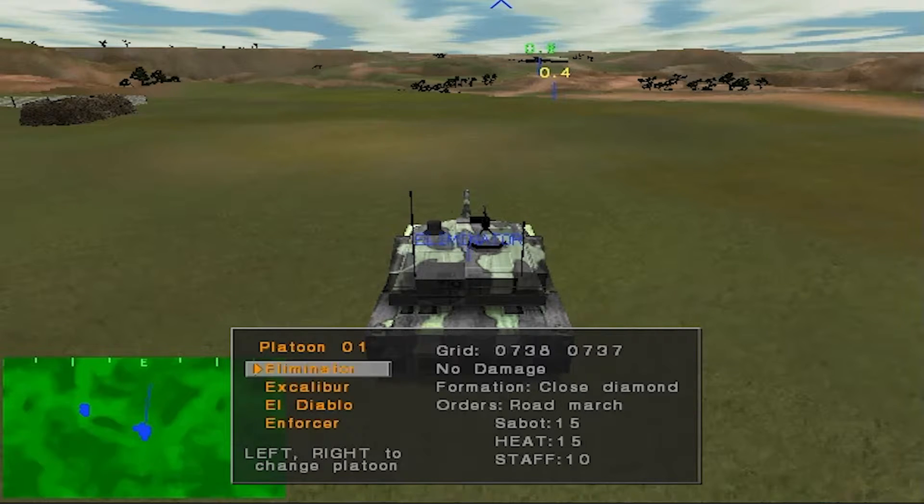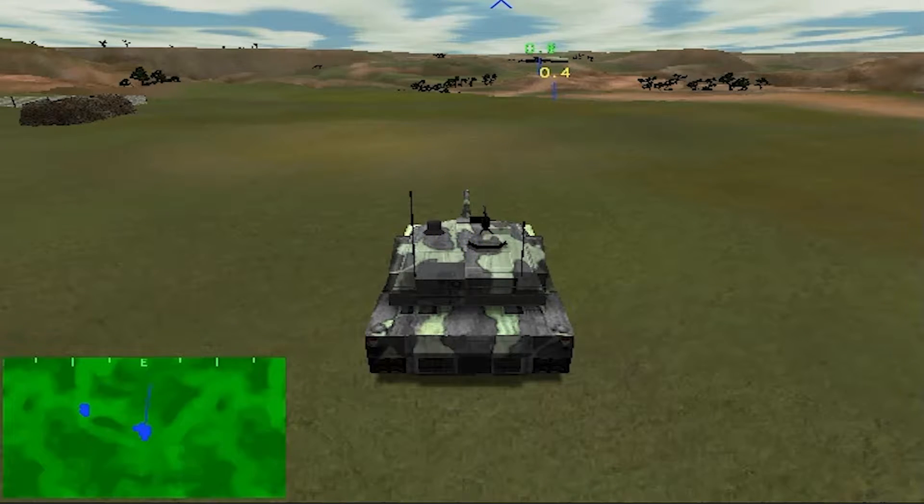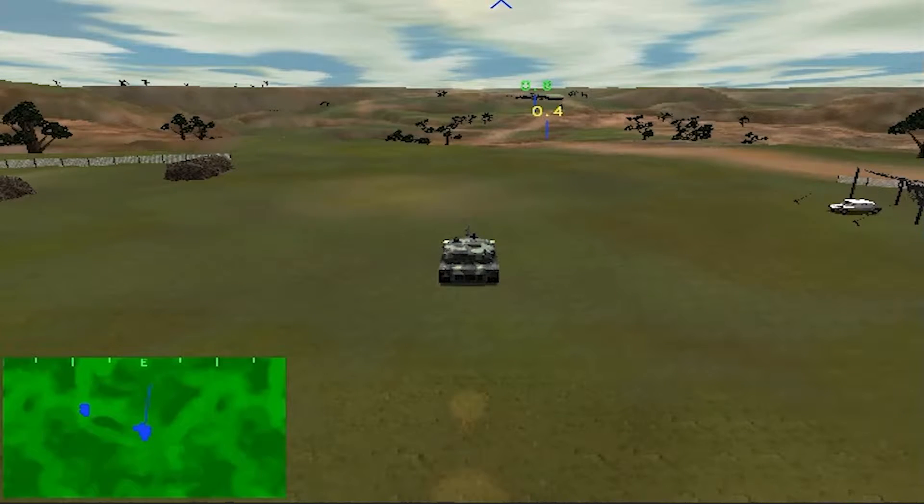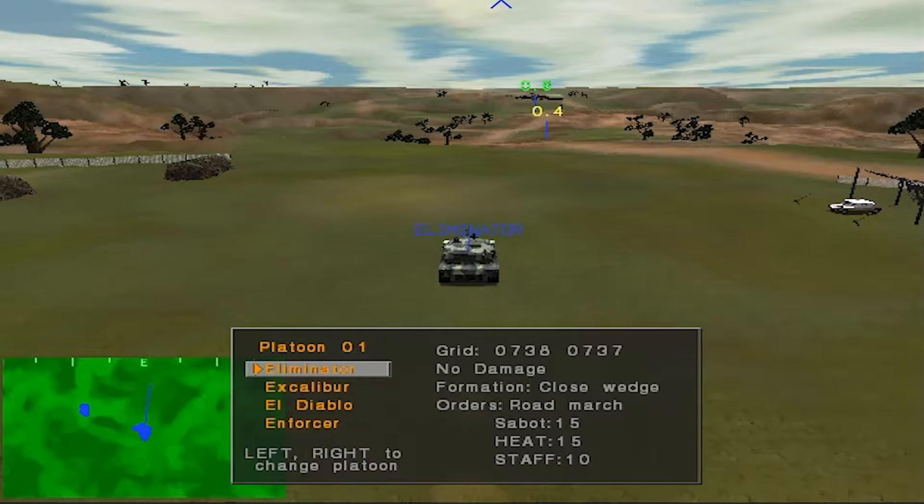If you want to watch your platoon getting into formation, press the F1 key to cycle through the various external chase views. The wedge formation is good for meeting threats from anywhere in front of the platoon, but is less useful against attacks from a flank.